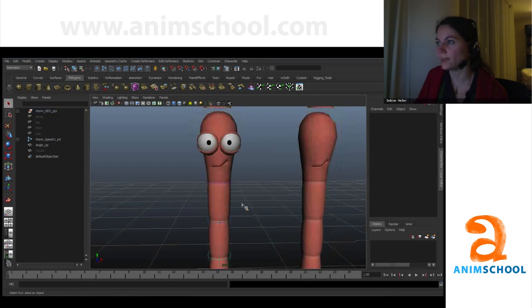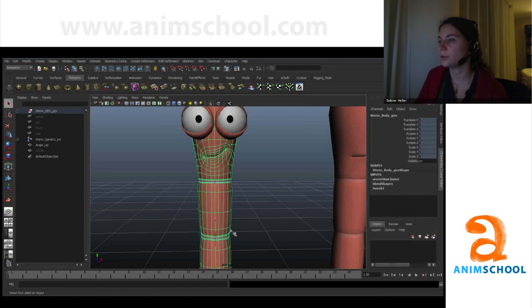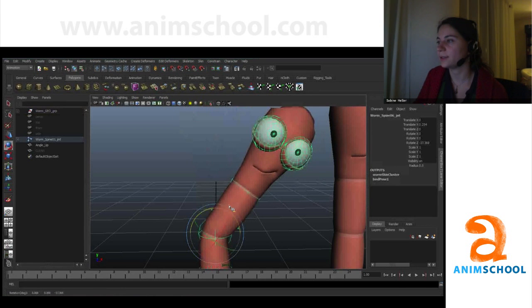Now you can do both — you can deform your worm and the blend shape still works.